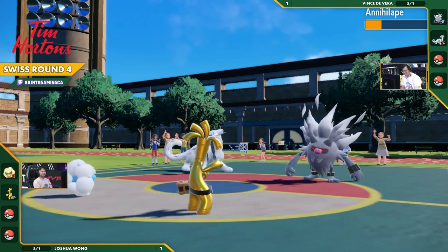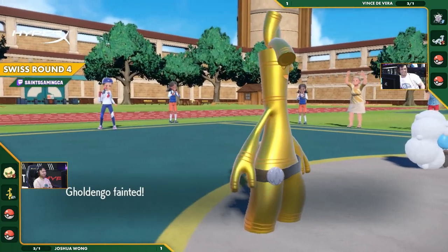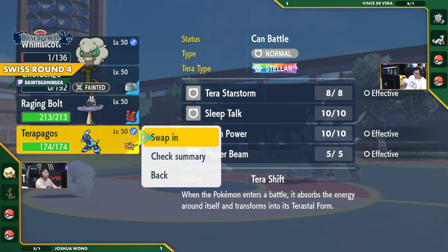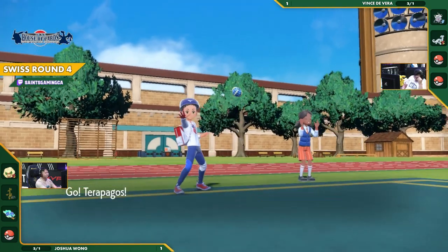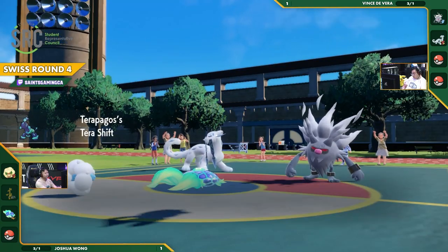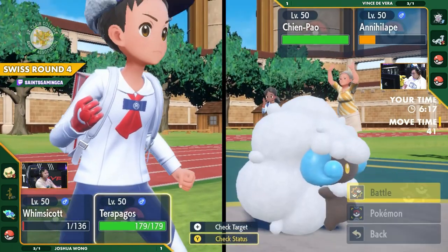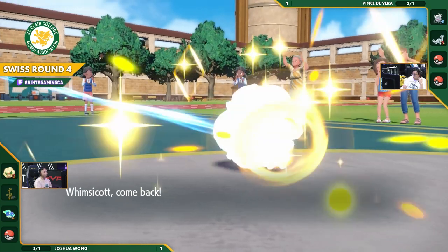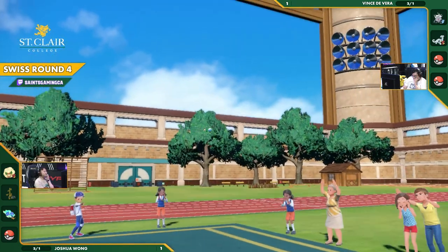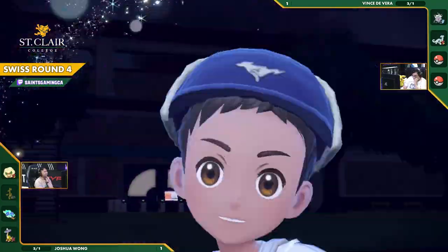He gets the Defiant proc! Defiant with Sword of Ruin — I think this is just going to pick up the KO, and it does. Usually you're hoping for those stat drop chances, but now against an Annihilape it's working against you. You knew that the Annihilape was locked into Shadow Claw, and perhaps you could have swapped in the Terrapagos, but Chien-Pao does have Sacred Sword and maybe that was not a risk Joshua wanted to take. But on the plus side, Josh still has the Tailwind, chooses to preserve the Whimsicott for Tailwind in the future, and hopes to sweep through with the Terrapagos in Tailwind.